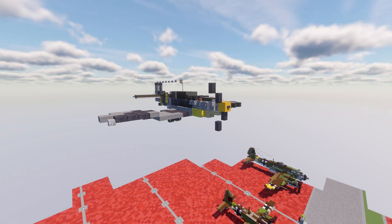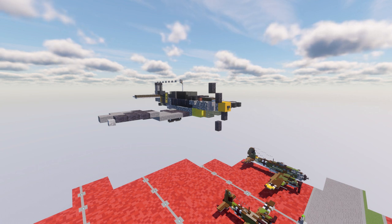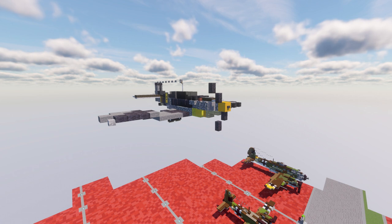So yeah guys, the BF-109 here — absolutely amazing model. The version we have here is the G6 model, which is about the mid-war model that basically served until the end of the war. I would say probably one of the most iconic versions of the BF-109, really. We got a cool livery on it, and the BF-109 was notorious for having really cool liveries put on it by the Germans during World War II.